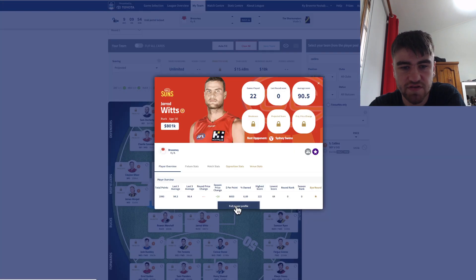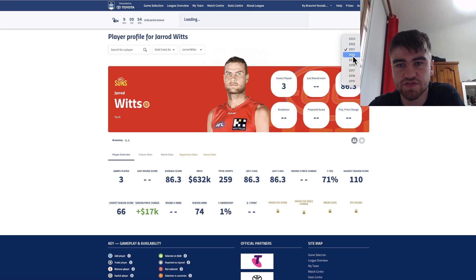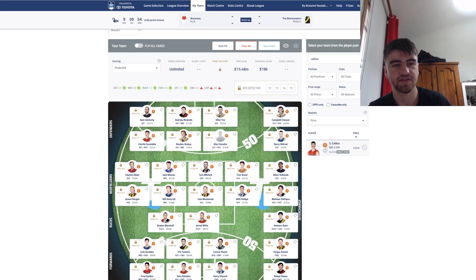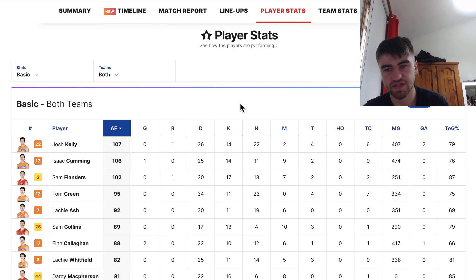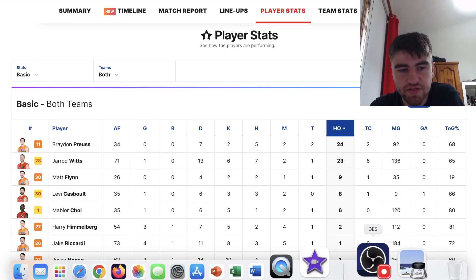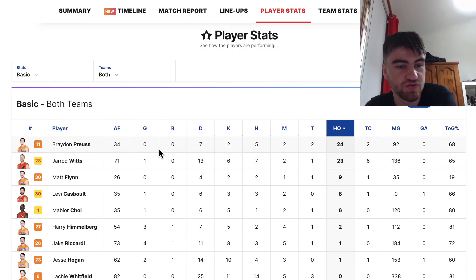Looking at Jared Witt's history, last year he had 83% time on ground, the year before that was 71%, then 81%, then 84%. We can expect an increase in time on ground for Jared Witt, which should correlate to a better scoring output. If my math is right, that's roughly a third increase in points, which gets him up to the 95-point range. He also had a tough matchup in Proust, which probably held him back a little.